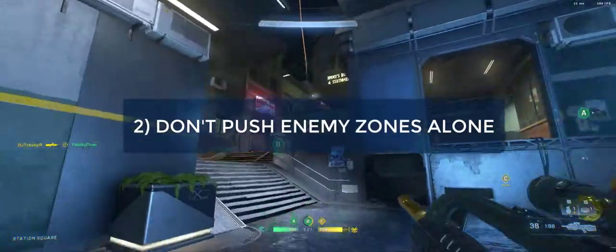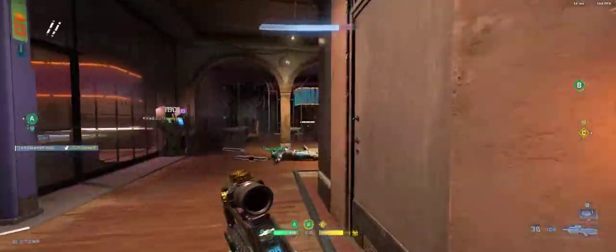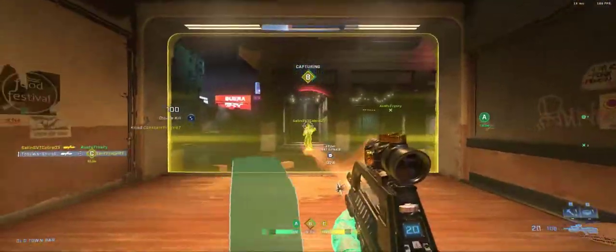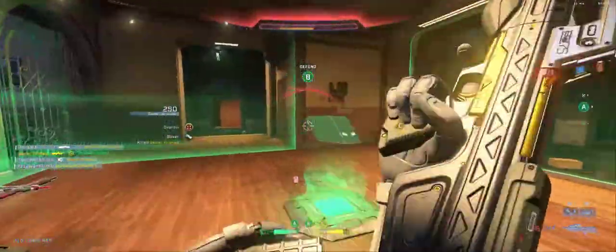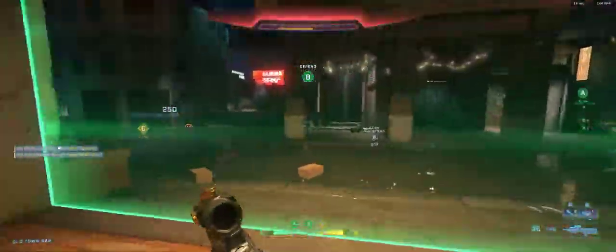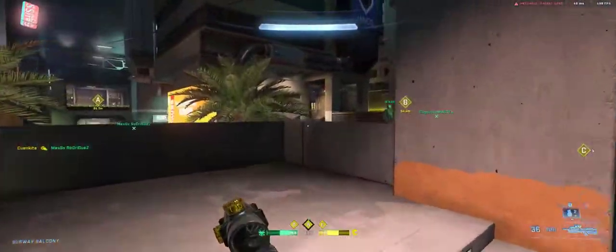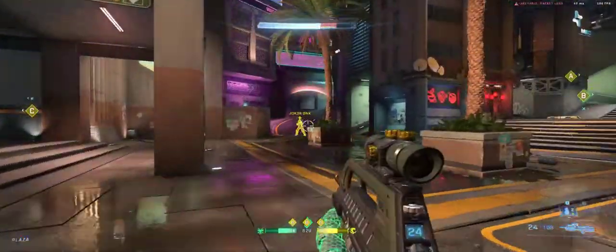Rule number two: do not push zones alone. More specifically, don't push zones that you know nothing about — zones without teammates on them that are possibly occupied by an enemy. Because what's going to happen is you'll push into that zone, find out there are two guys there, they'll kill you, and then you'll be stuck on the spawn screen watching your teammates get obliterated because now they're at a disadvantage with one less player, and those guys who just killed you are going to be pushing the advantage.